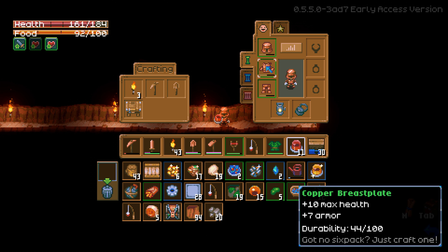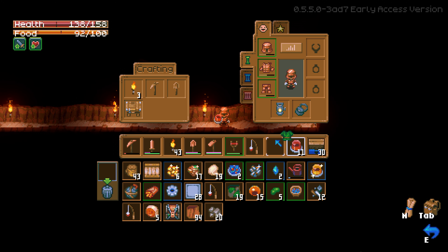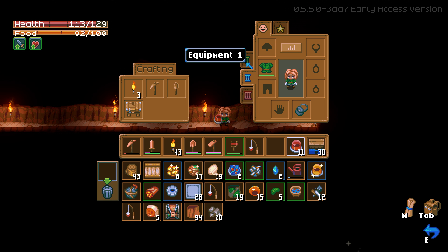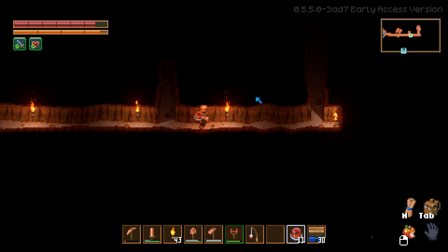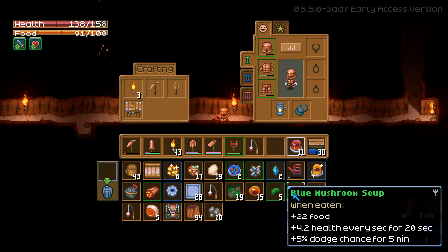Okay, now we have 20 so I definitely want to go back. Where's my speed? Oh wait — it's armor. Peasant chest: plus 2% dodge chance and max armor. I guess I could put this in another equipment slot. Dodge chance versus max health and armor. God, no six-pack — just craft one. That's actually pretty funny. Where's my speed food — did I eat it all? There it is.